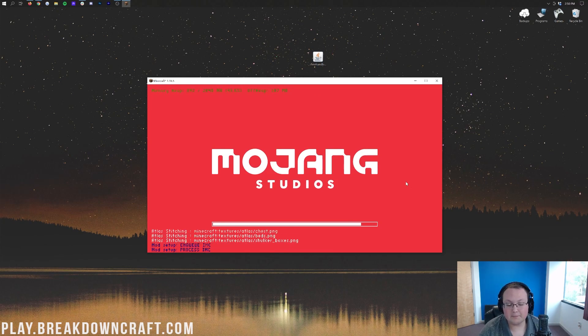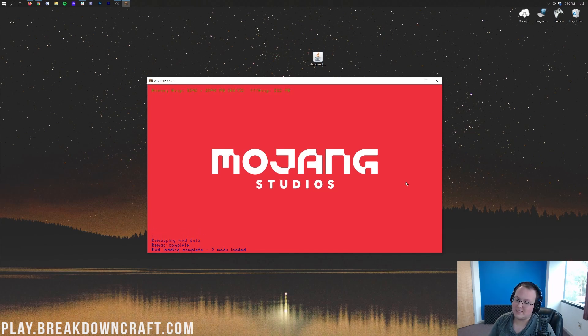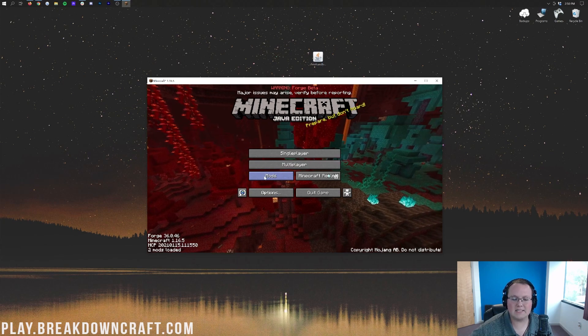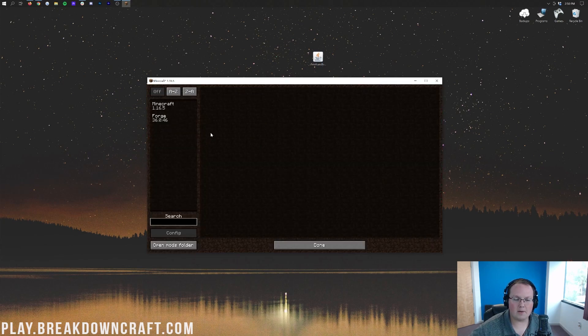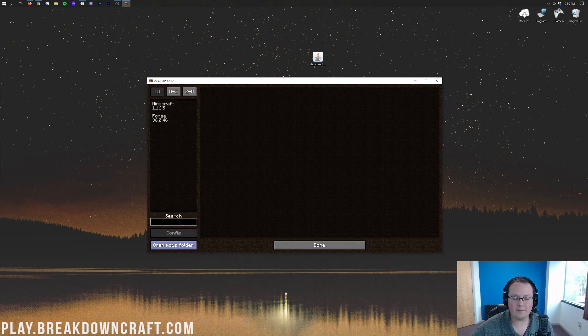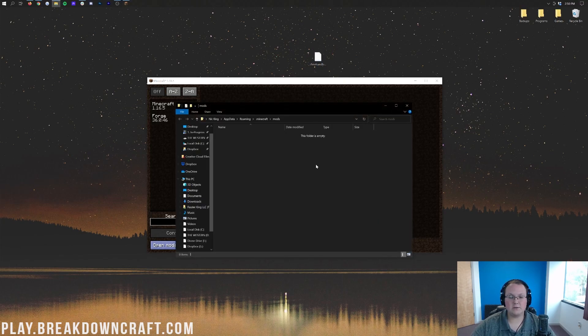We're just going to wait until we get to the Minecraft main menu, and then once we are, we just want to select the Mods tab. And it has now loaded up. We can click on the Mods tab here on the Minecraft main menu, and then we have our Mods list. Nothing's there because we don't have any mods installed yet. From the Minecraft main menu, click on Mods, and then click on Open Mods Folder on the left-hand side.